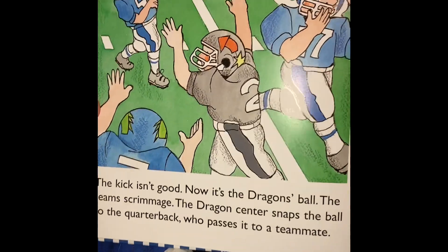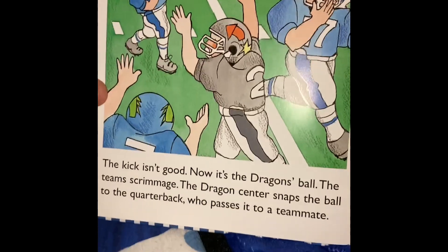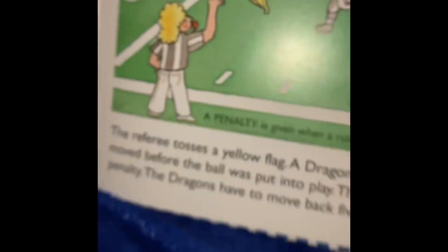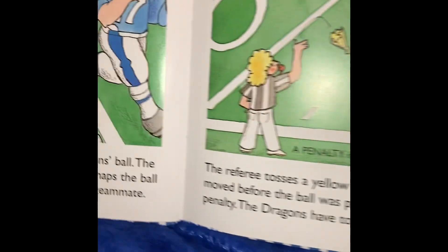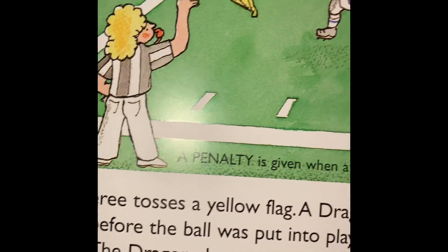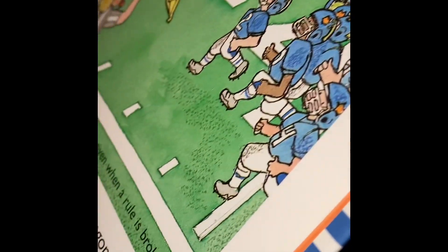The teams scrimmage. The Dragons' center snaps the ball to the quarterback, who passes it to a teammate. The referee tosses a yellow flag. A Dragon player moved before the ball was put into play. There was a penalty. The Dragons have to move back five yards. A penalty is given when a rule is broken.